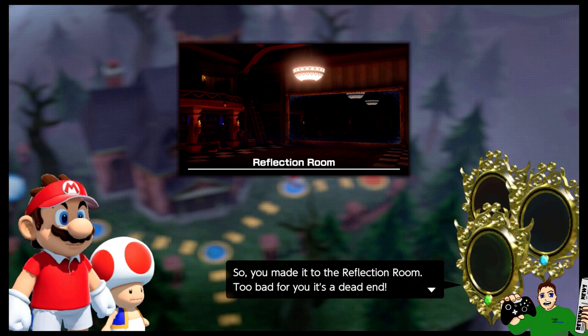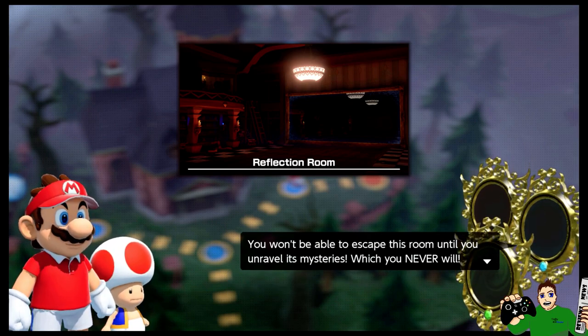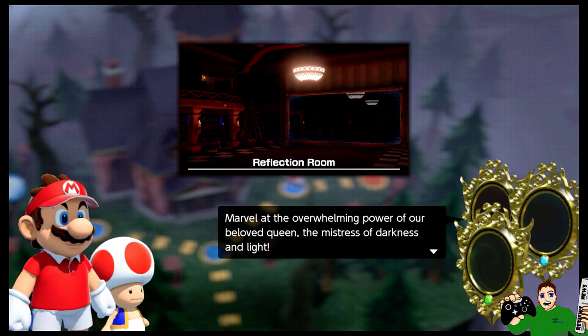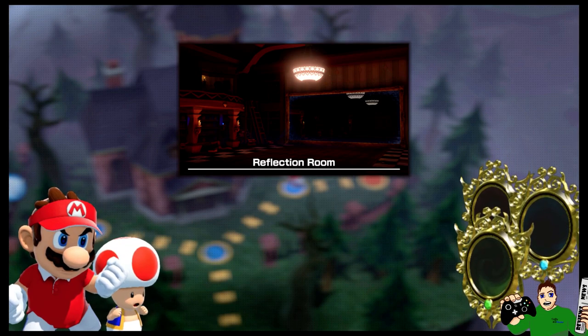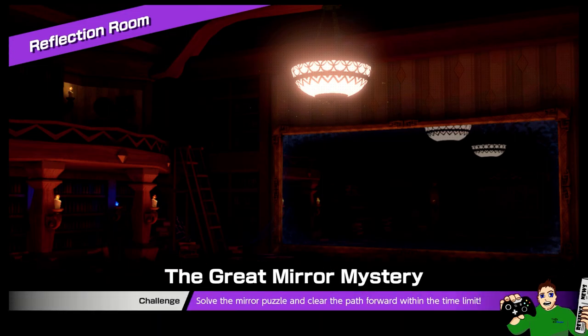Looking at what the mirrors are saying: 'So you made it to the Reflection Room — too bad for you. It's a dead end. You won't be able to escape this room until you unravel its mysteries, which you never will. Marvel at the overwhelming power of a beloved queen, the mistress of darkness and light.' Yeah, come on, says Mario. So let's play.